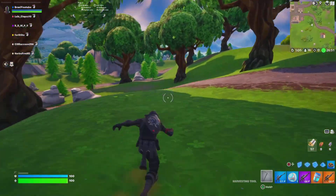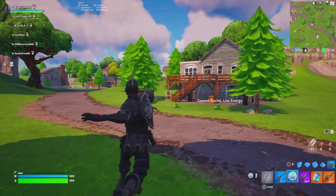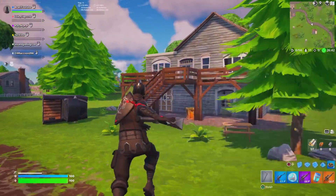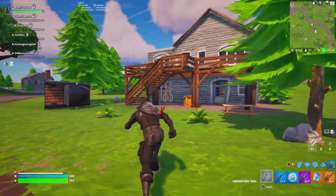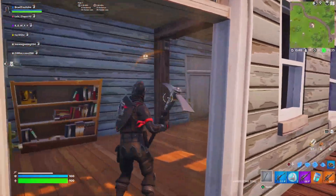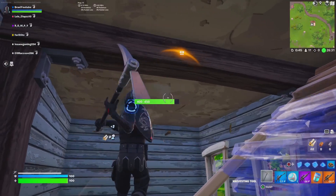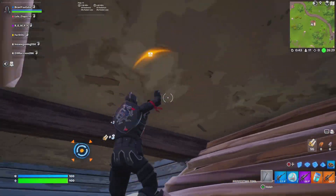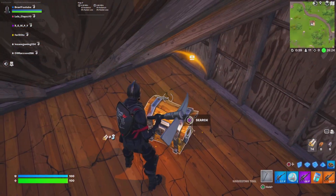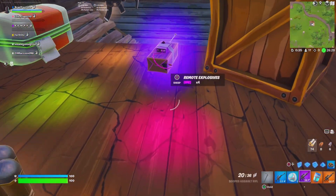I remember there was a small house right here — this was like Chapter Zero. I remember everything, guys, me and the boys. The animation is annoying though. Please give me some better loot. Back then if you destroyed the chest you would not get the loot fall down — you had to actually open them. Oh wait, we got C4s!